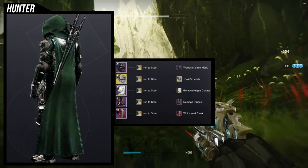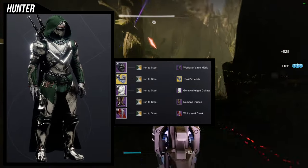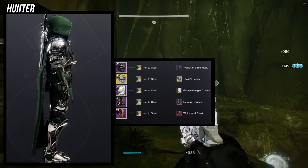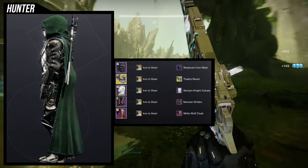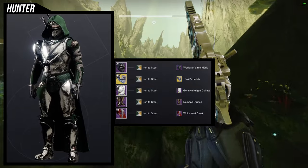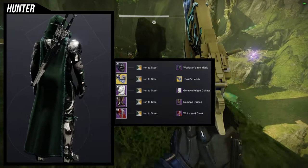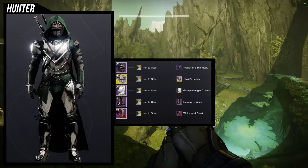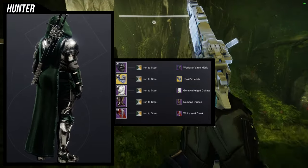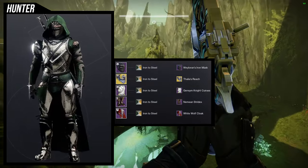Iron to Steel is being dropped in Iron Banner matches, at least from what I remember — I'd love confirmation on whether that's still the case. Way Lauren's Iron Mask, the year-three armor, is being sold by Saladin in Iron Banner. That armor is coming up for a review along with the year-two version. I literally played Iron Banner almost all week to collect that armor so I can review it, so that's coming soon.